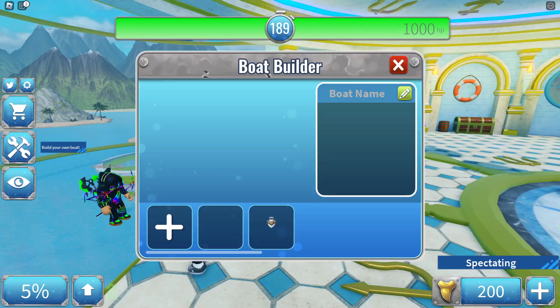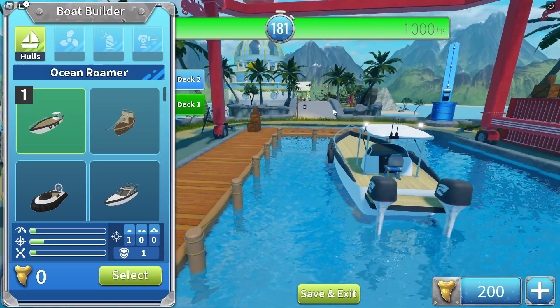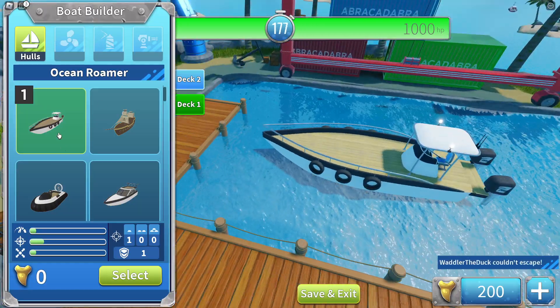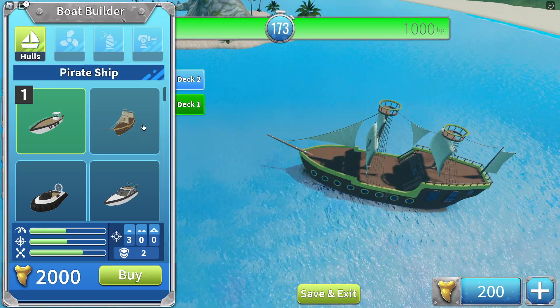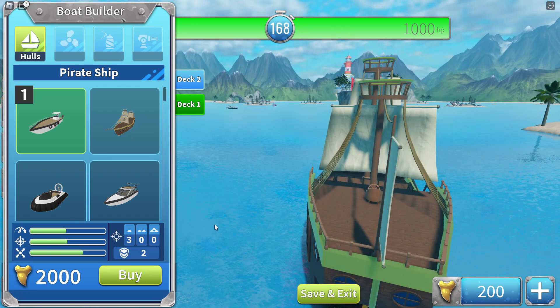You guys can see right here there's your own boat building mode. If I actually wanted to edit a boat, I could spawn it in first of all. Let's say I wanted to use this as the default one - I can change the color, go deck one, deck two, so you can do multiple decks. You can customize this one as well, though you have to actually buy it.